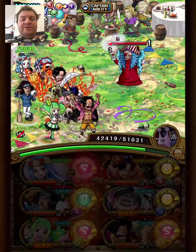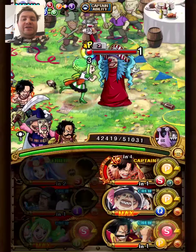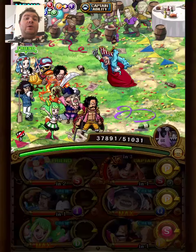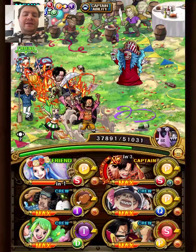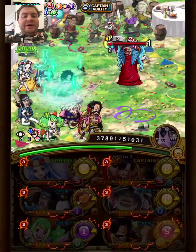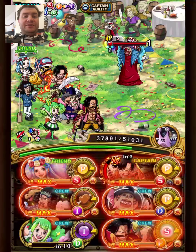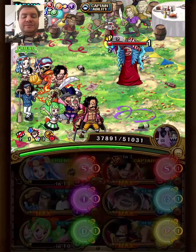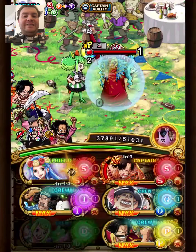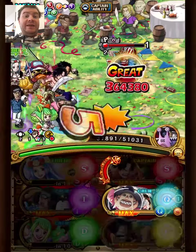I could have stalled one turn less here, but it really matters. My original plan was to stall two turns here, but I ended up only needing to stall one, since Vivi is ready now when I use Diva Anne. So it means I will burst with one turn of attack down left, but I figured it would work, so I just went for it.